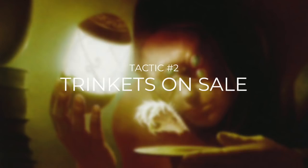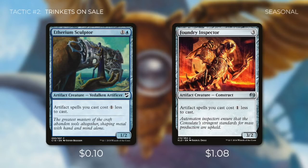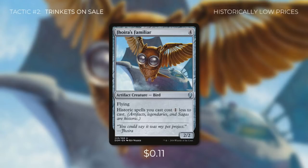Tactic number two: Trinkets on Sale. Ramping isn't the only way to help us cast our artifacts. Etherium Sculptor and Foundry Inspector aren't just artifact creatures — they also reduce the cost of artifact spells we cast by one. Since each and every scarecrow in this deck is an artifact, these cards are huge. Jhoira's Familiar has a similar effect, reducing the cost of historic spells — artifacts, legendaries, or sagas. We don't have sagas, but we do have a few legendary creatures outside of our commander, and the main reason it's in the deck is to reduce the cost of all our artifacts including our scarecrows.